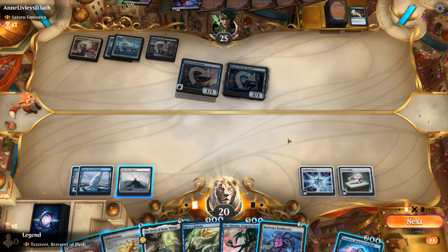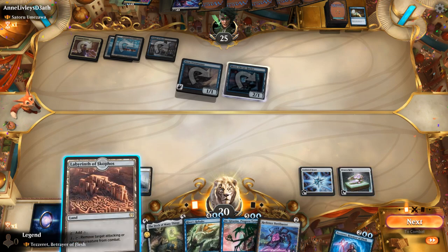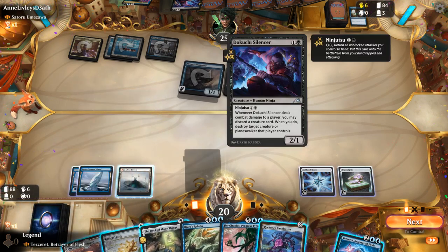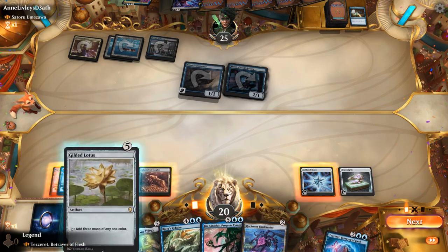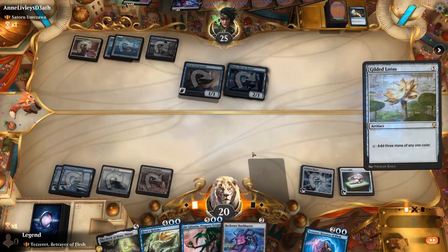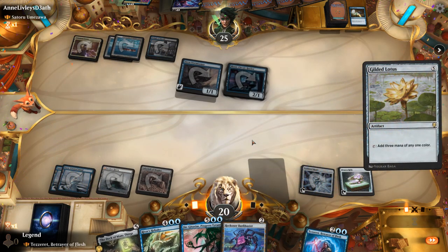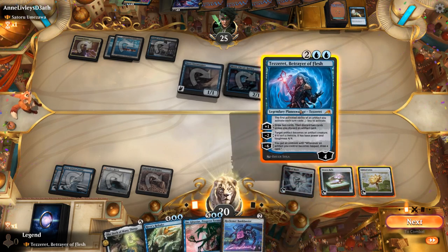We could open with a Gilded Lotus and then have enough mana to play Tazeret afterwards. Or we can play Bankbuster and activate it. Maybe Tazeret is fine as a distraction, though we know the Silencer can remove it. Then again, if the opponent kills Tazeret they may not be able to deal with Jin-Gitaxias — so maybe going for Tazeret isn't all that bad.